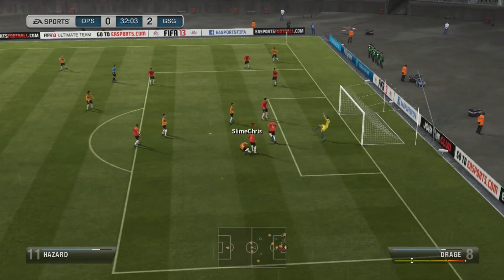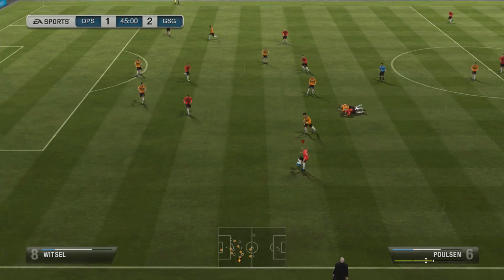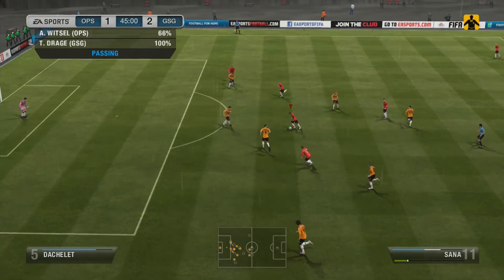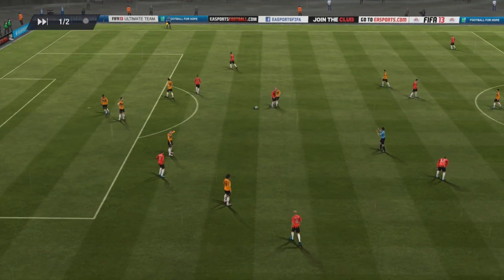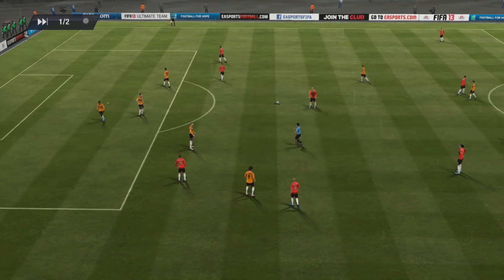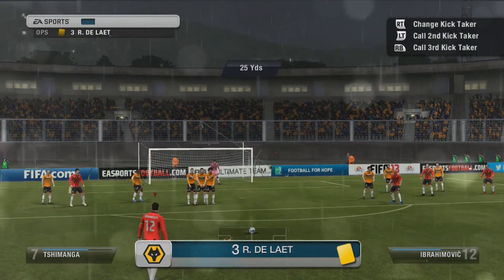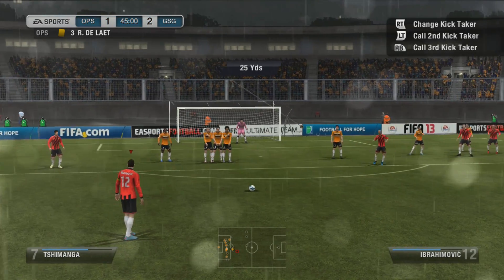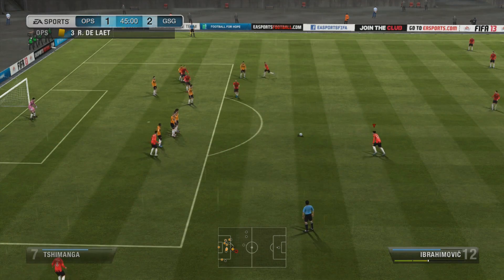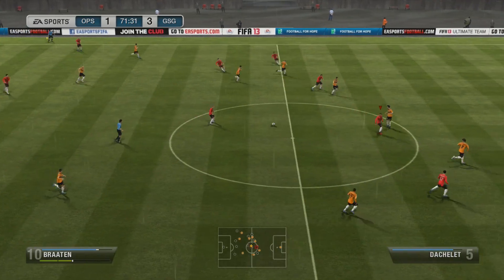They get one back straight after that with Eden Hazard to make it 2-1, but after that I pretty much control the game. At the end of the first half I win a free kick at pretty much the perfect distance for Zlatan, who has quite a lot of power and decent curve on his free kicks. He gets it into the top left-hand corner with some curve on it and a long run-up to make it 3-1.